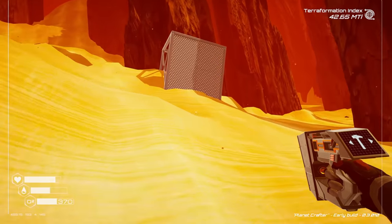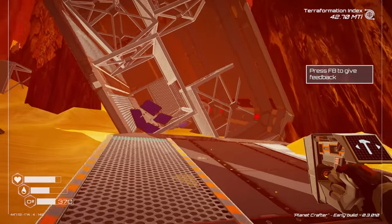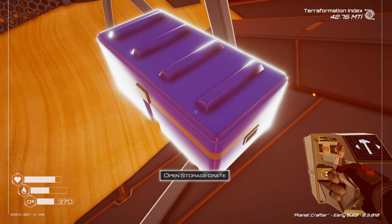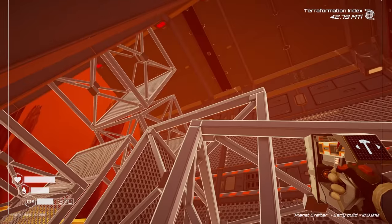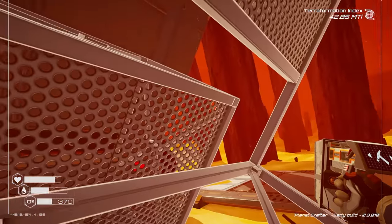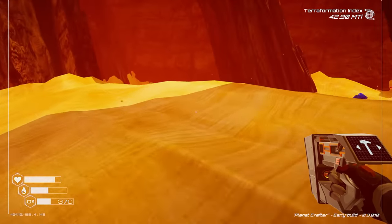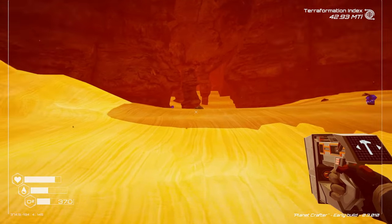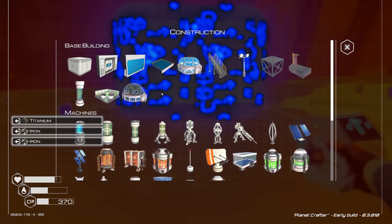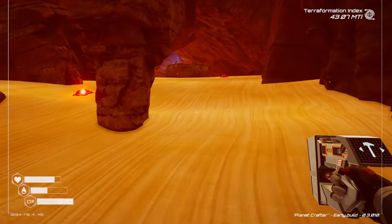Checking what's up high — darn, no mushroom seed up there. Not worried about the Tier 2 solar panel construction right now either. Going around the biome to check for anything. I see a cave! Setting up a re-oxygenation station before going in.